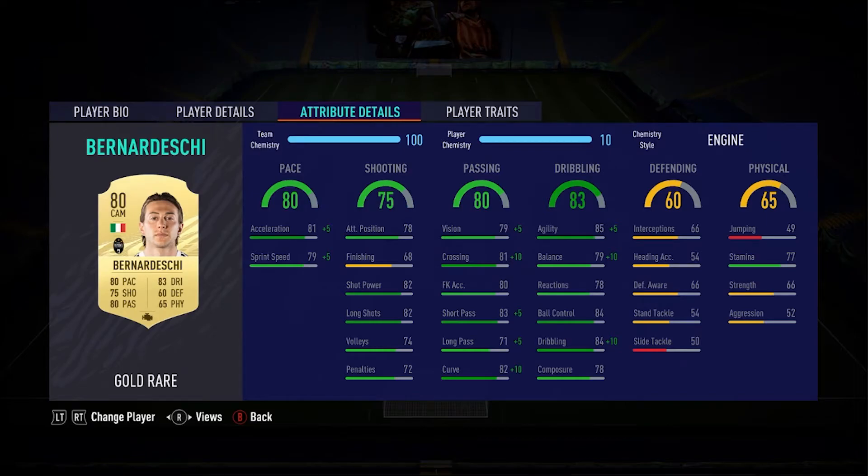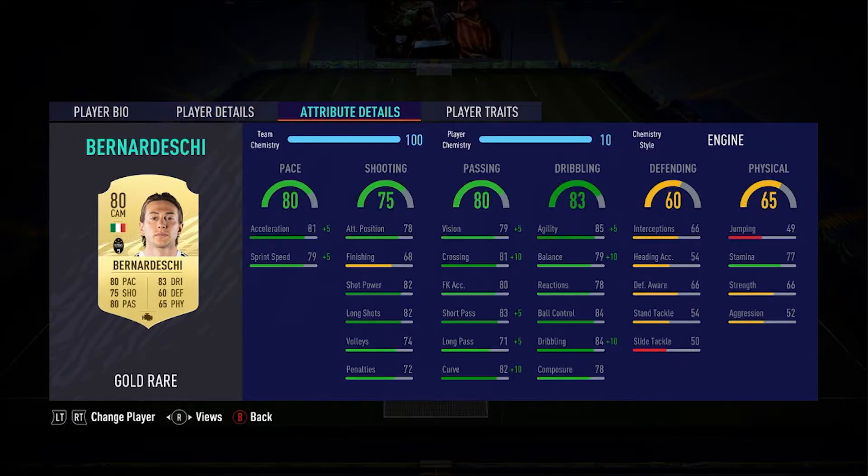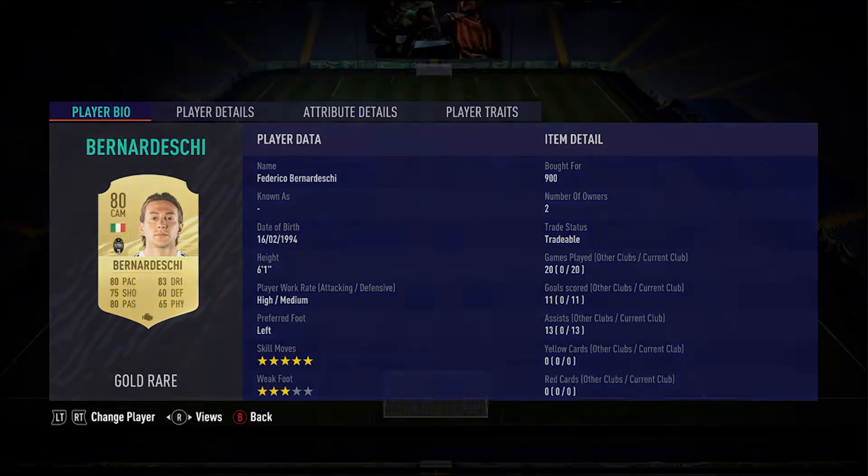Another favorite player I got — Bernadeschi. 5-star skills, 80-rated CAM. Position change from right mid, only 900 coins. He's a really good starter player for any of you guys out there looking for someone good. Not the best stats, but 5-star skills really does help.